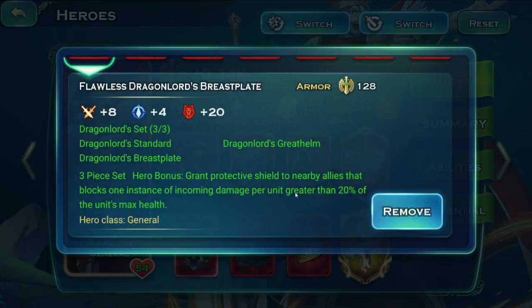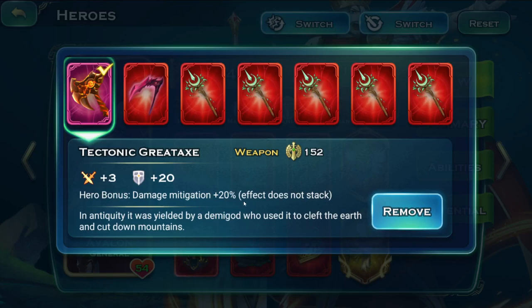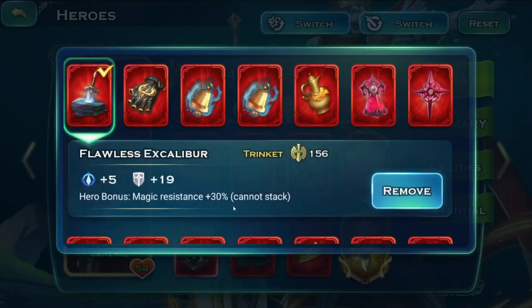For example, the Clash of Fate set will deny a huge proc of damage if it lands on any of your army, including heroes and dragons. The Tectonic Greataxe gives damage mitigation 20%, which is physical and magical resistance 20% — pretty decent just for one equipment. Then I also have the Excalibur, which gives magic resistance 30%. So just from these two items I get 20% physical resistance and 50% magic resistance on this one particular hero.